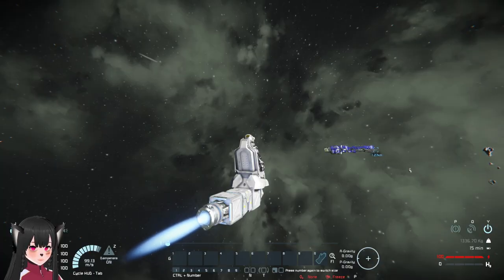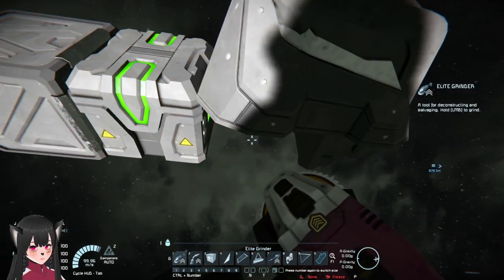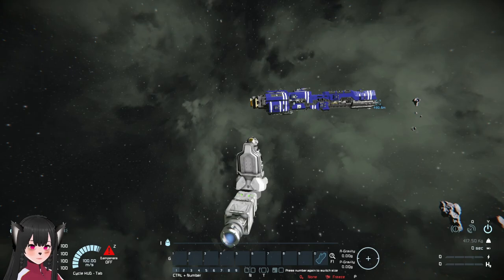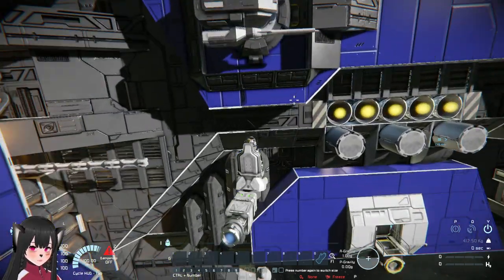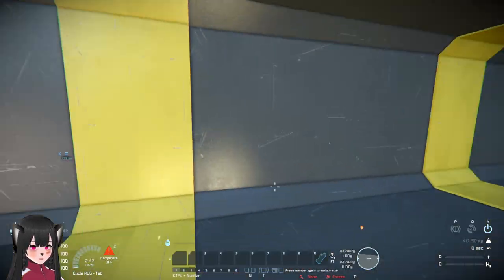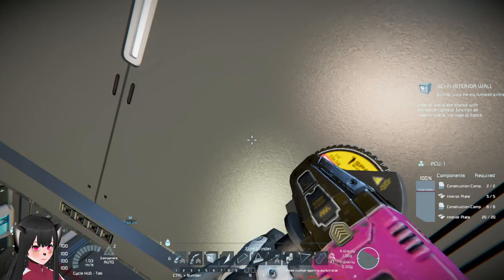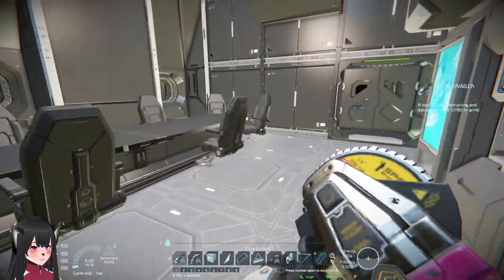Hey guys, I'm about to get food here but I just want to show you something. So apparently this is something that's possible — it kind of depends where you hit the enemy, but if you get it just right, you might just end up inside your enemy's ship, as you guys can see.